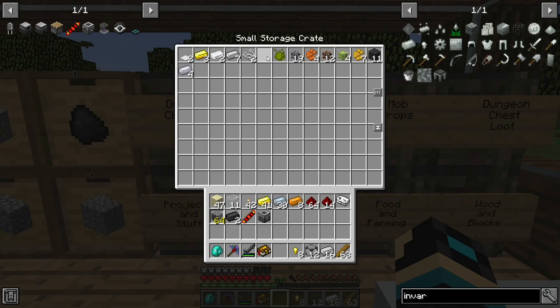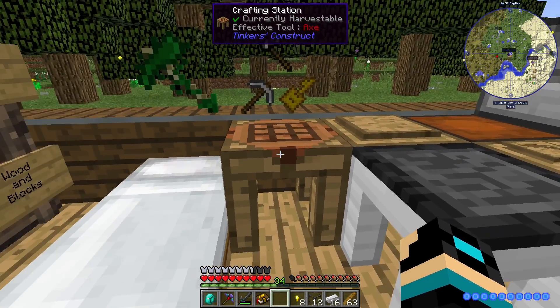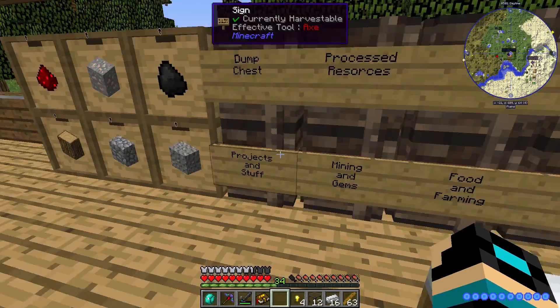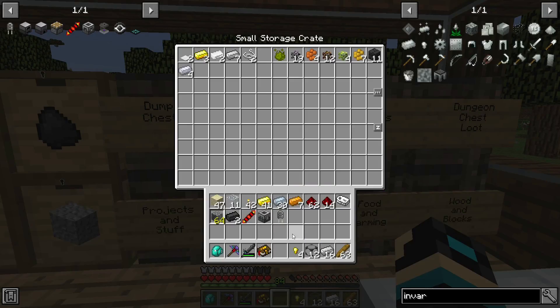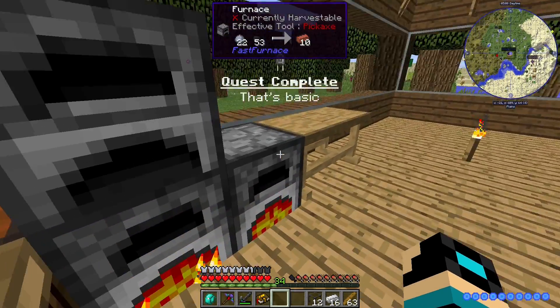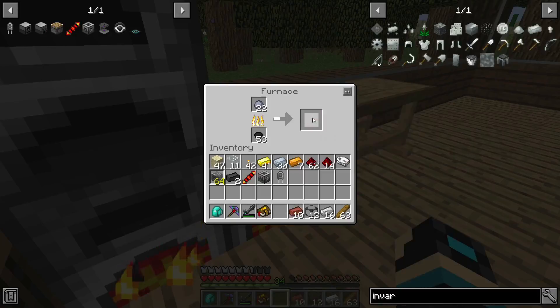I have copper nuggets and redstone on me — basic capacitor. That should be a quest completed. Yep. Should have enough terracotta, or bricks, to make...